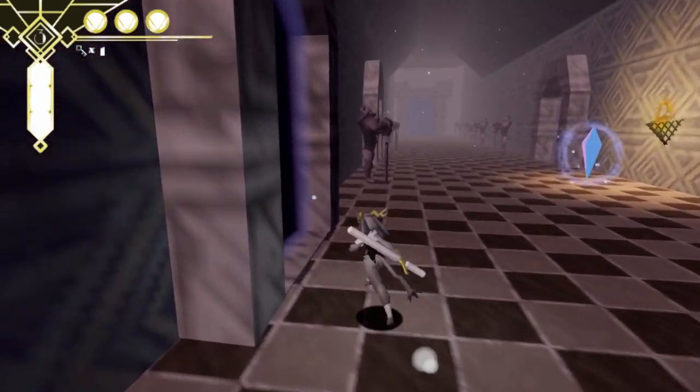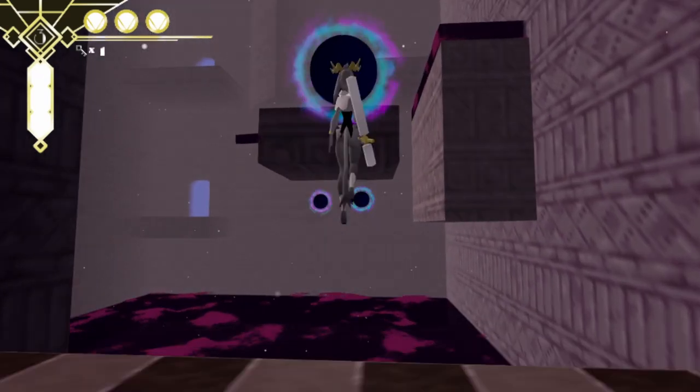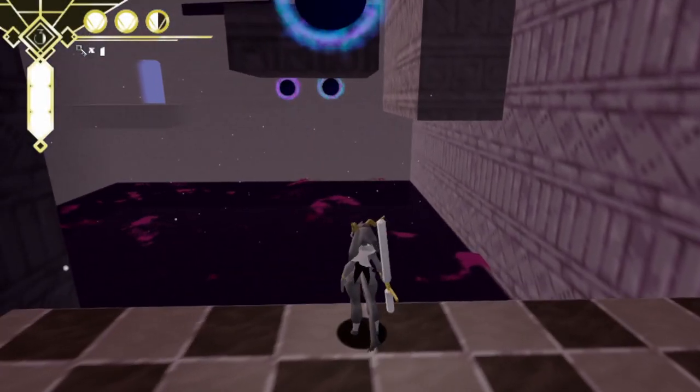I definitely need a map. These look like bad bubbles. I need a higher jump — I'm wondering if I can make this with a backflip.